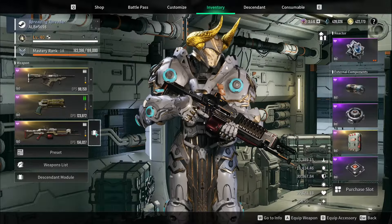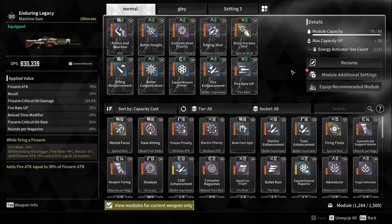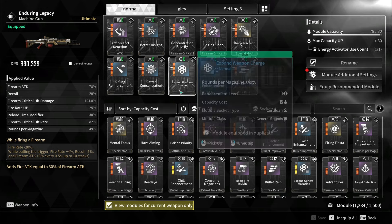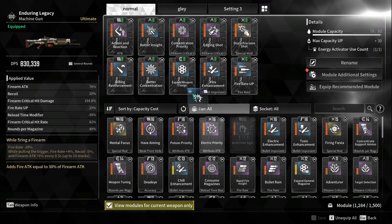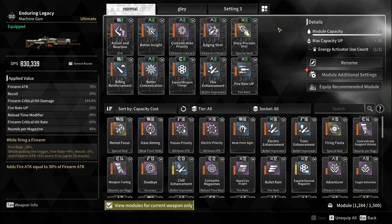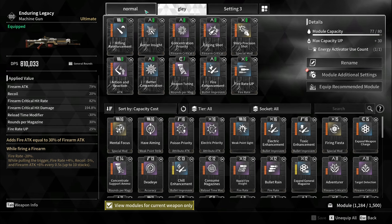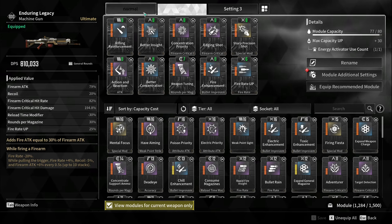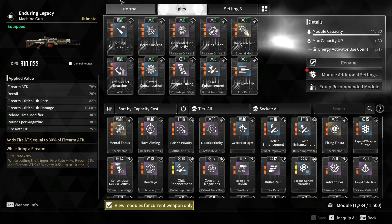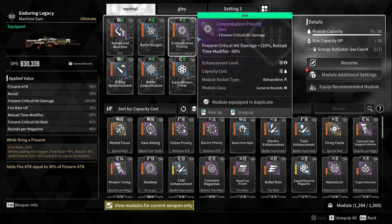Let's get to the weapon — it's Enduring Legacy, probably the best weapon right now. I run it with Sharp Precision Shot and Expand Weapon Charge. I don't know if Weak Point is better; it could be, I can try it. We'll have to wait for the different slots or setup pages to be individual, where you can change the polarities. I assume once they said that it would also apply to weapons and not only to descendants — hopefully.